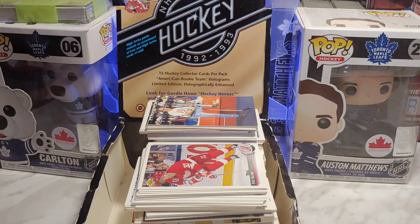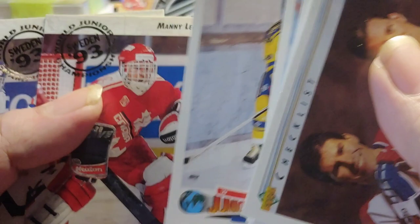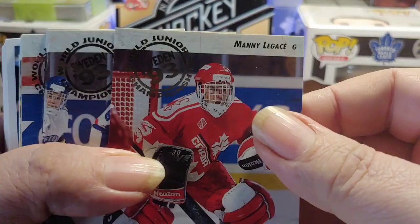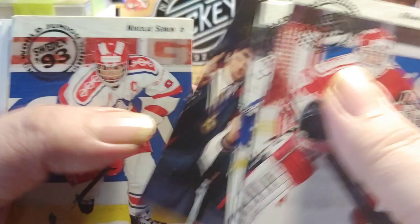Peter Forsberg's rookie card. Marcus Noslin rookie, Michael Renberg rookie, Christian Gahn, Warren Norgren, and Clock Air. I don't think half of those have ever actually been in the NHL. We also have another Clock Air there. Wayne Hayden, Jonas Hoagland rookie card. Let's move on to the next section of rookies — you got a lot of rookies in this year. Some of them are really good, like Manny Legace, Adam Deadmarsh, Rob Niedermayer.